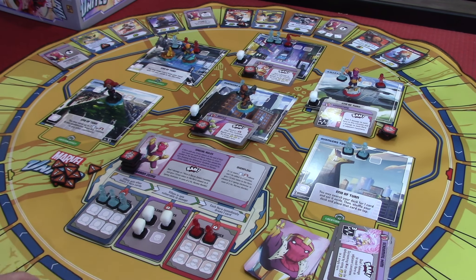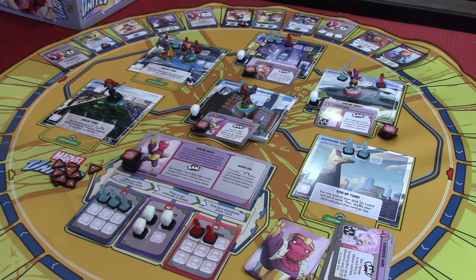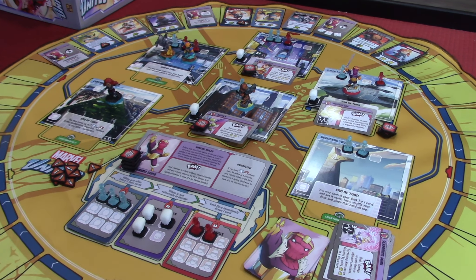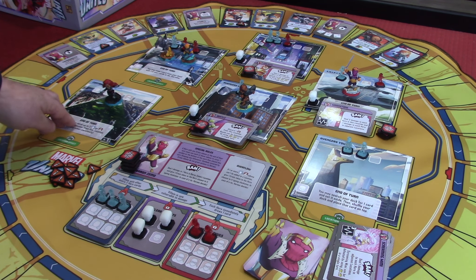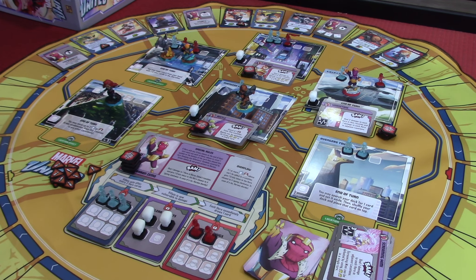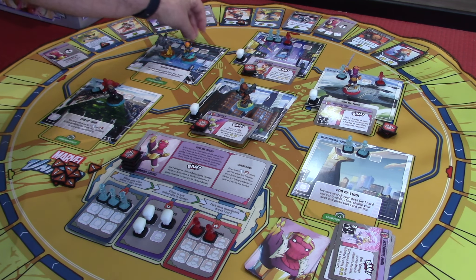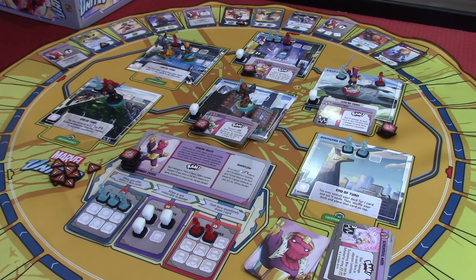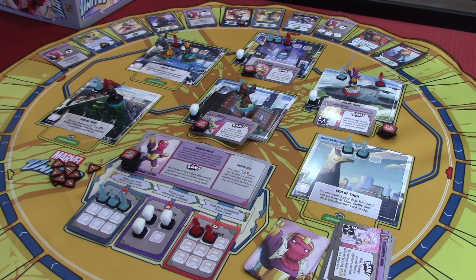When we clear one of these, it just slides down — it doesn't mean we clear this one, it means we clear this one. Once we clear one of these, Baron Zemo is going to start taking more actions, which is not great. At the end of our turn, we may move up to two thugs or two heroes in any combination from a location. We're going to take both of these and move them here, just so there's somebody in that location.